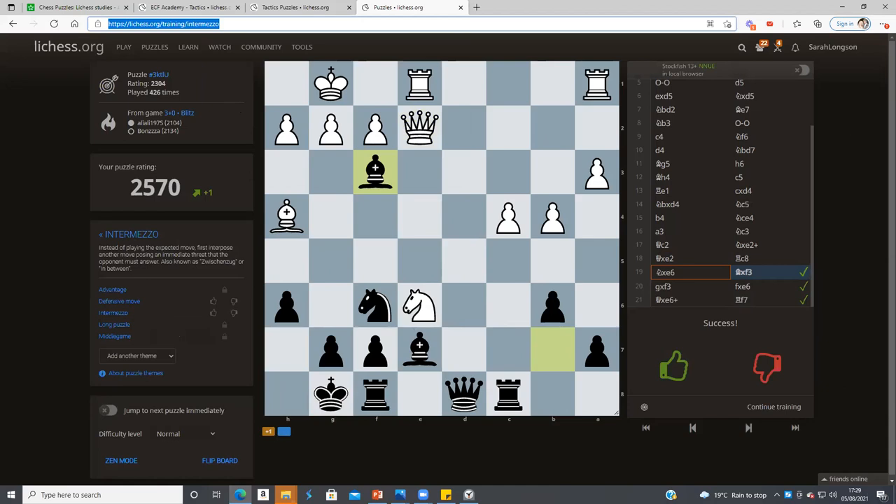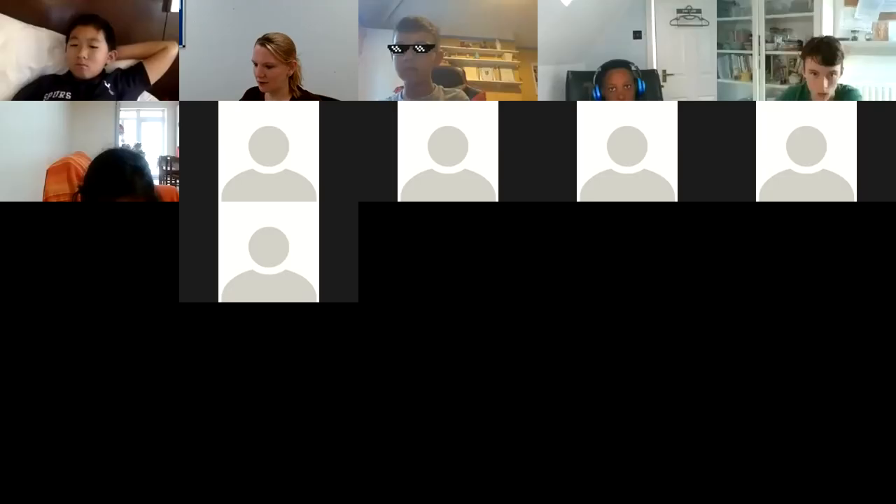I'm going to enable multiple screen share and I want you to have a go — but you need to get them right. I want a row of green ticks, no X's. Think carefully about your moves. I'll put the link in the chat. It's really good to get into the habit of slowing down and thinking about your move. I'm going to stop the recording and stop my screen share and we're going to have a go at this.